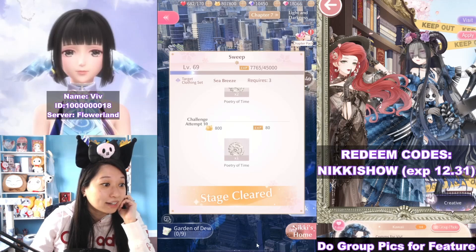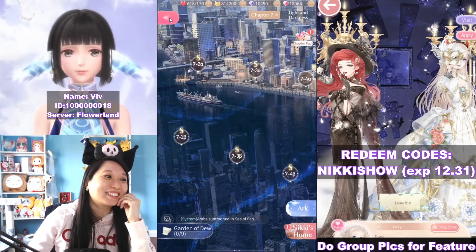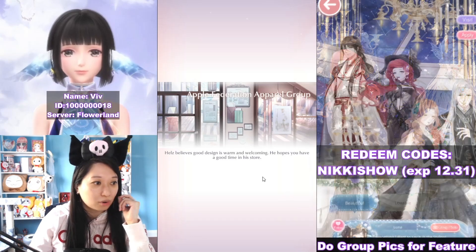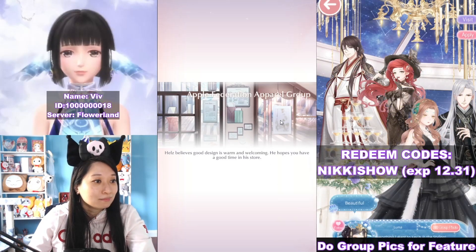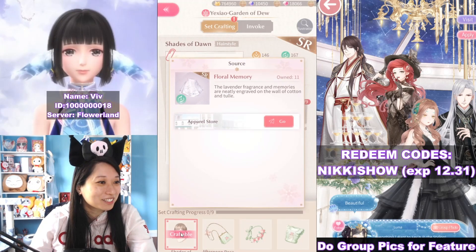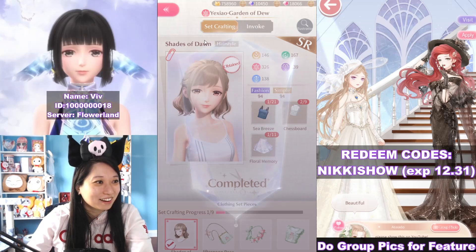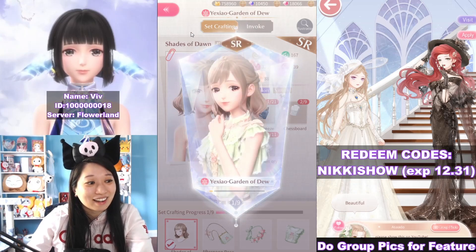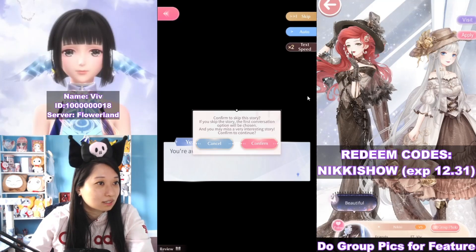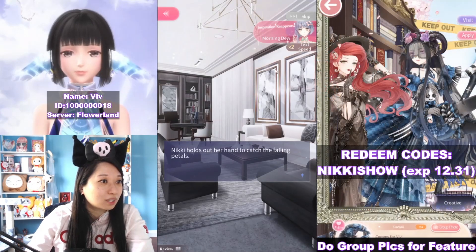Let's do another 10 — I need three more. The rest of this is going to be in the shop for gold and this is going to cost a lot — 49K. Thank goodness I had enough gold; I spent so much gold on upgrading and I'm just glad I can afford it right now. Yi Xiao, a Garden of Dew hair. Let's go ahead and start this right now, skip the story — inspiration reappears on morning dew. I do recommend reading the story though; it's really good.